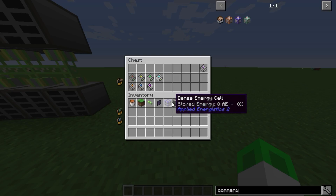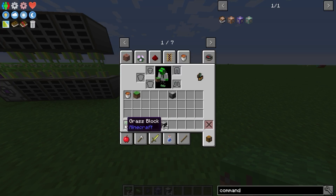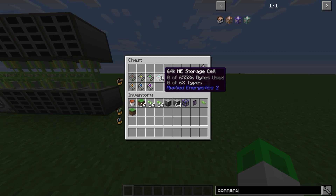Types is pretty simple. If I have five different items, I would have five types — this is one type, one type, one type, one type, one type. The number of items doesn't matter, it's just that different items are different types. So you can put 63 different types of item stacks in there. That's what types mean. As you can see the storage increases: we have 1k, 4k, 16k, and 64k.